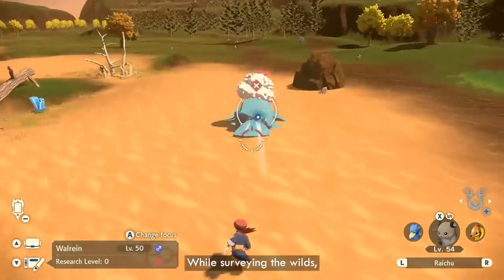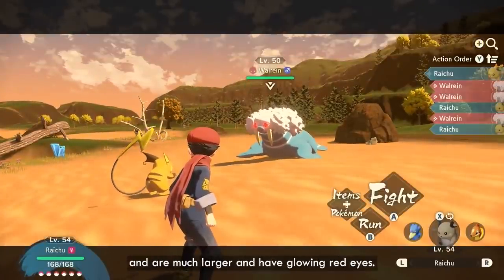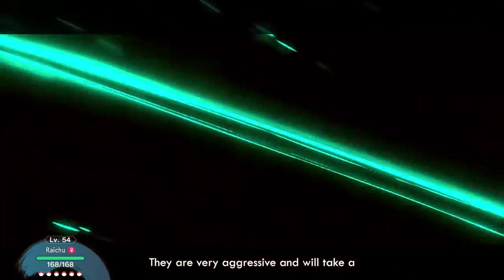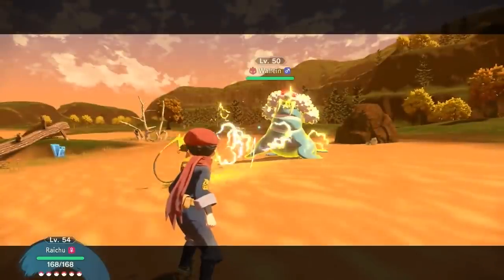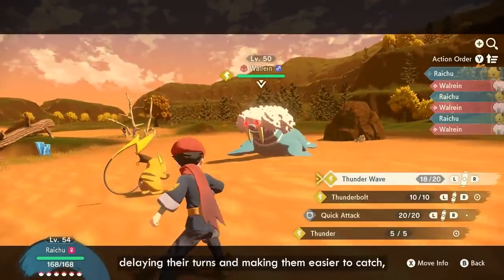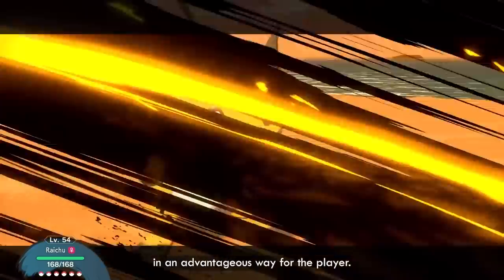While surveying the wild, you may come across a Pokémon that appears different to the others of the same species. These are known as Alpha Pokémon, and are much larger and have glowing red eyes. Be careful when approaching them if you are not prepared — they are very aggressive, and will take a powerful team and strategy to take down. Here, the player uses Agile Style Thunder Wave to paralyze their opponent, delaying their turns and making them easier to catch, while also changing move priority in an advantageous way for the player.